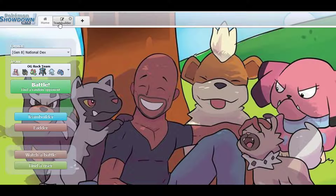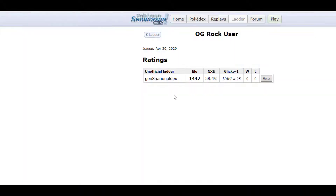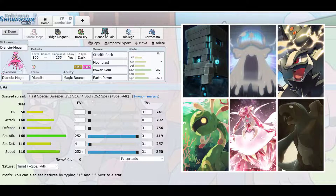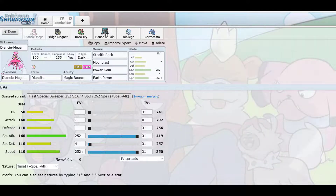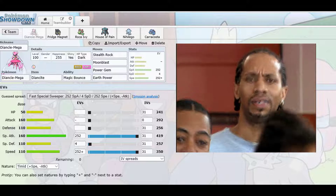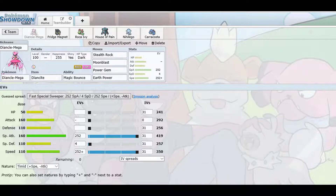So I have this team right here and I am sitting currently at around 1446 on the national dex ladder. I have Mega Diancie, Alolan Golem, Cradily, Stakataka, Nihilego, and Carracosta. You don't see Terrakion, Tyranitar, Mega Tyranitar, Aerodactyl, Mega Aerodactyl, Omastar, or Shuckle — but honestly, this team right here puts in work.